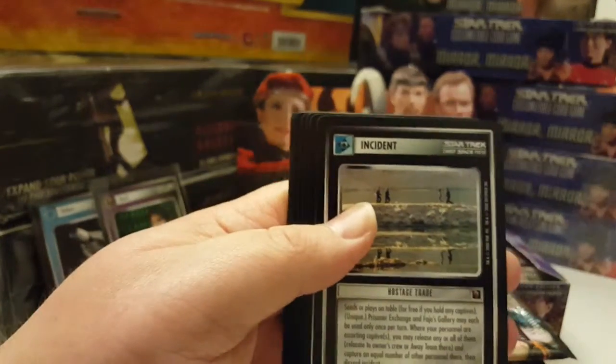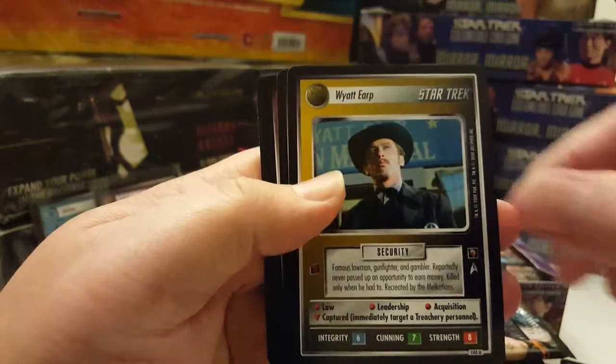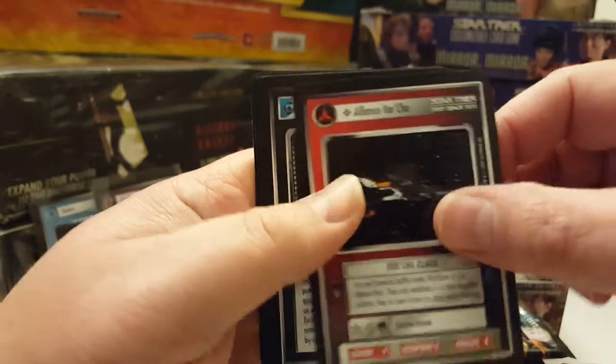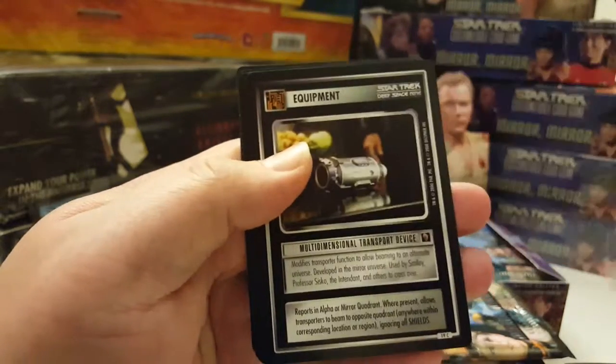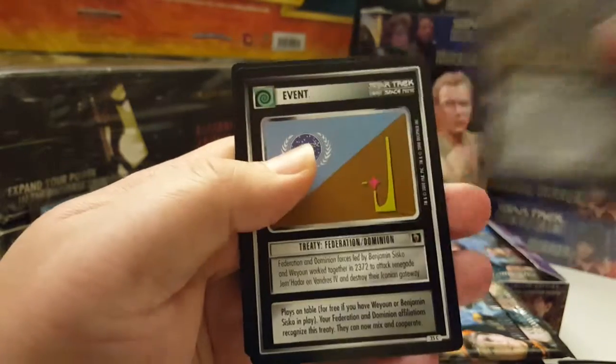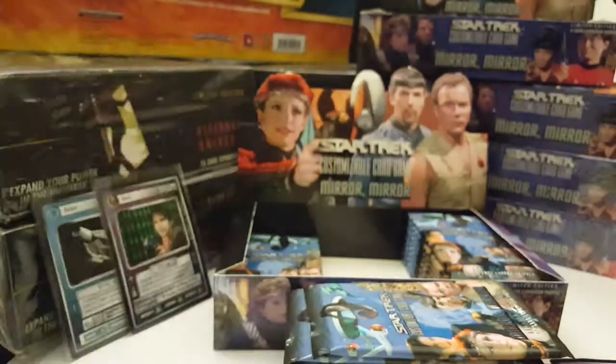Fourth pack: ISS Constitution, Hostage Trade, Lieutenant Murrow, Wyatt Earp, Emblem of the Alliance, Alliance of Workshops, Transporter Mix-Up, Multi-Dimensional Transport Device, Hostage Trade, Treaty, and the rare is the Regency One — just a regular rare.